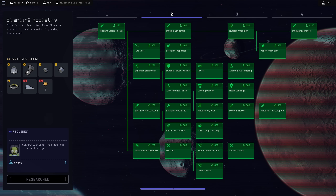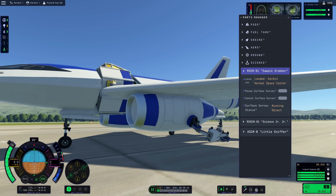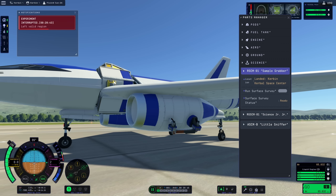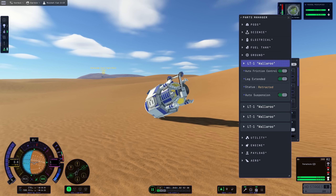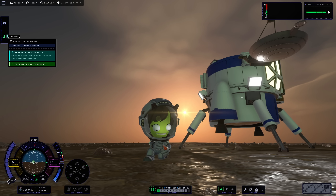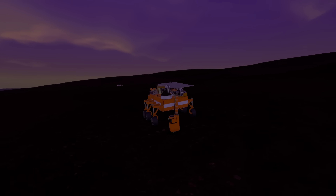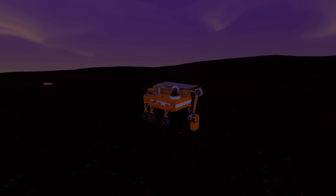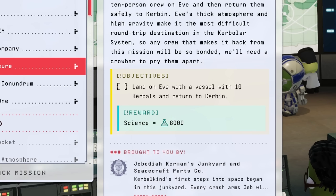Another part you unlock in Tier 2 is the surface sample collection arm. Unfortunately it's a bit buggy right now and will only extend in one specific way — it does not appear to be aware of its surroundings, so be careful when placing it on your vehicles until that is fixed. But it does have its uses, because with it you can perform the same surface sample analysis that usually requires a Kerbal. With this you can land on more difficult bodies like Eve and transmit the surface sample data until you're capable of doing a real return mission.